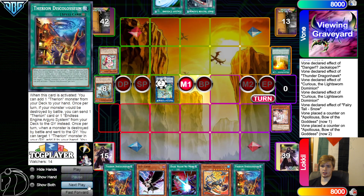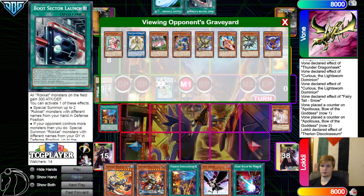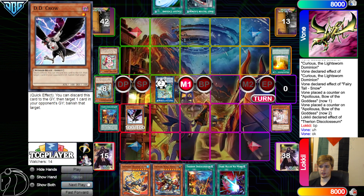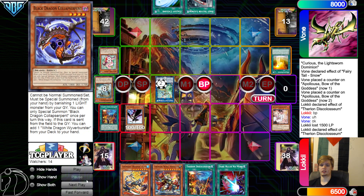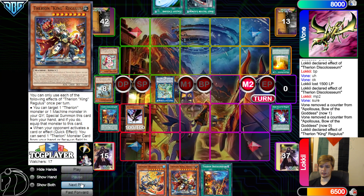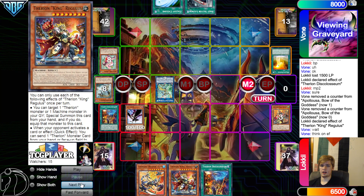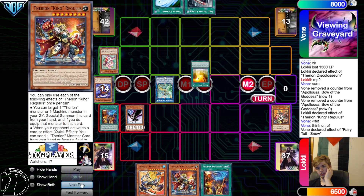Go for Appaloosa. Pass, draw Discoliseum. Activate Discoliseum. Also, Galaxy Cyclone is an out to Mystic Mine, which I'm assuming is why they played it. Normal, DD Crow, Battle Phase — they want to take damage here so they can activate Discoliseum effect to dump. They're letting this go through. They could Snow dump it or Snow set it if they like. Chooses not to. Go ahead, dump Lily. Main Phase 2, Dark Ruler — couldn't Dark Ruler first or you'd be beating over it. And then King effect, target Lily. In response, chain Snow. Banish. This makes it so that way you can chain block the Snow effect.